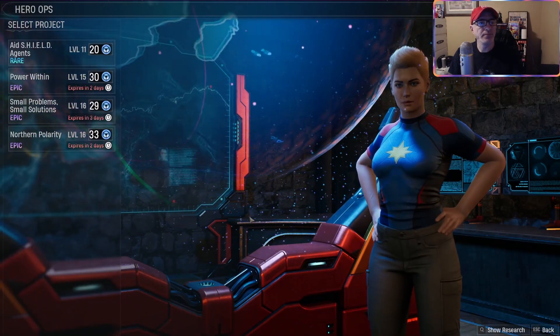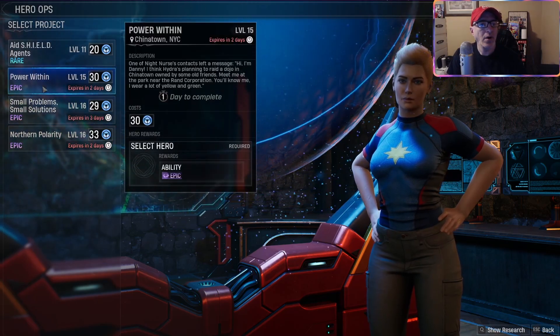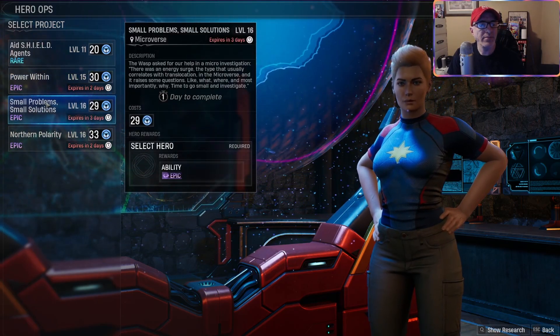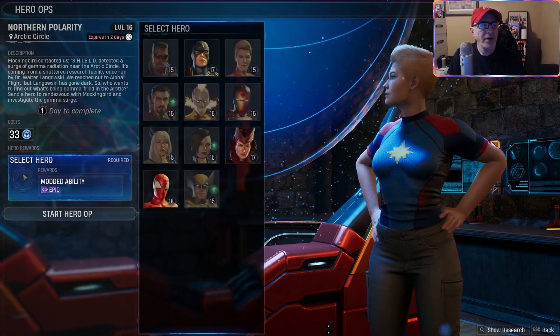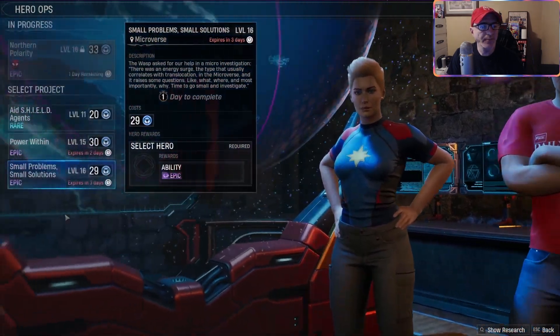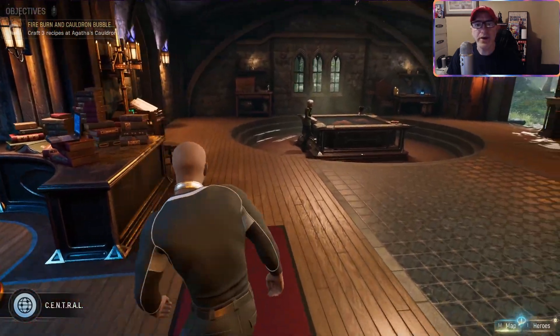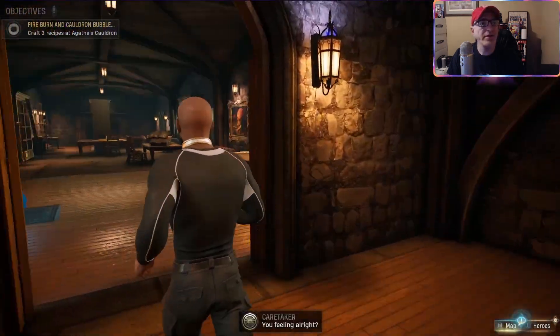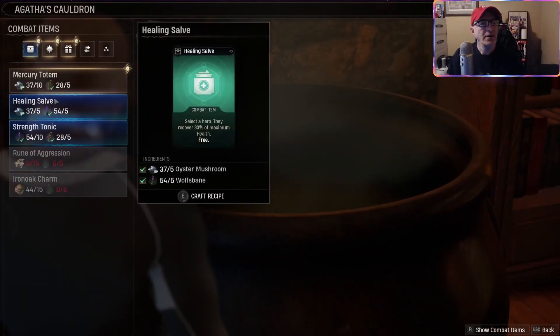All right, epic ability, epic modded, epic - let's do this. Now that Spidey's level 16, he can go friendly neighborhood service at friendly neighborhood prices. I'm here if you need me. There we go, good stuff. Now we've got to craft three things at the cauldron.